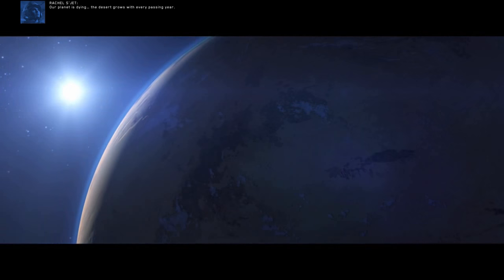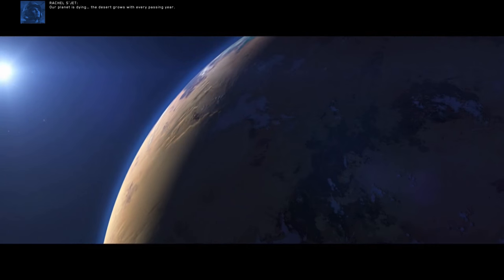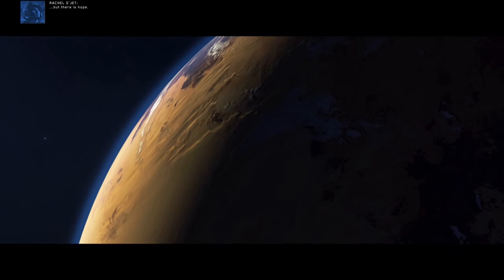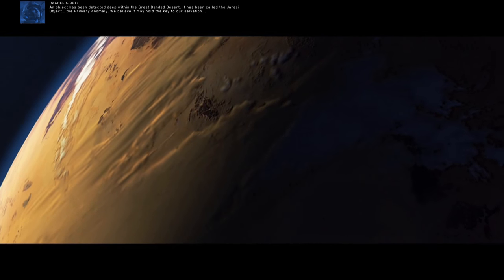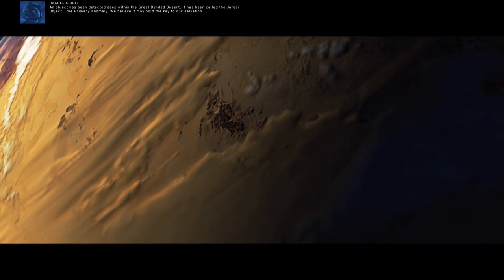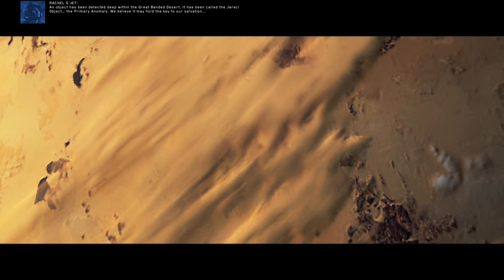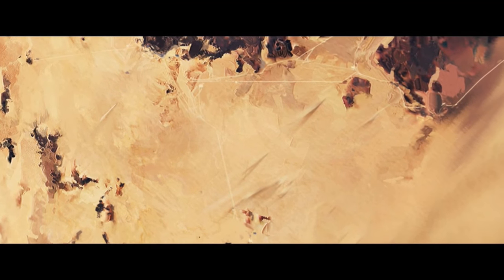Our planet is dying. The desert grows with every passing year. The world is at war. But there is hope. An object has been detected deep within the great banded desert. It has been called the Jiraki object - the primary anomaly. We believe it may hold the key to our salvation. An expedition to retrieve it is being prepared.